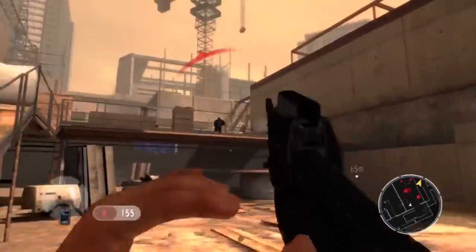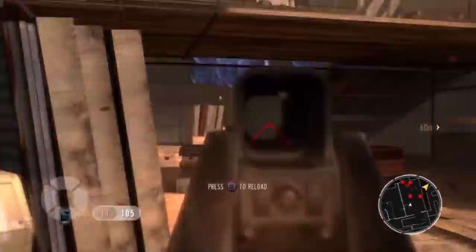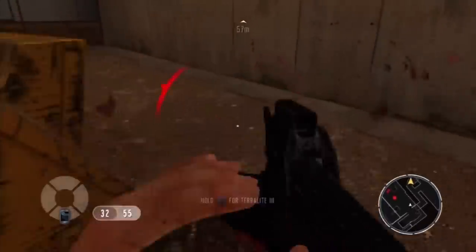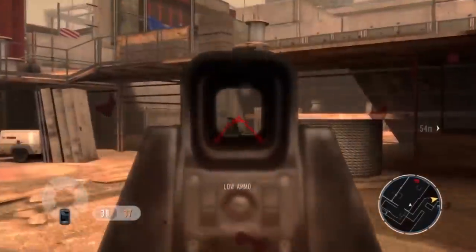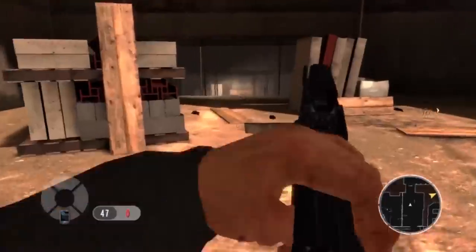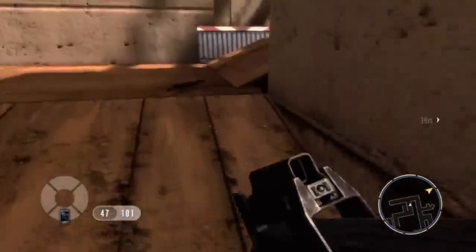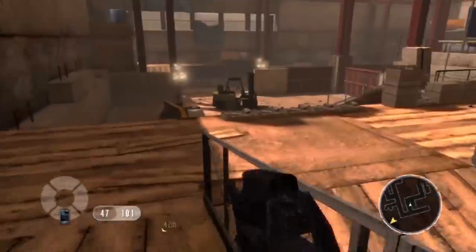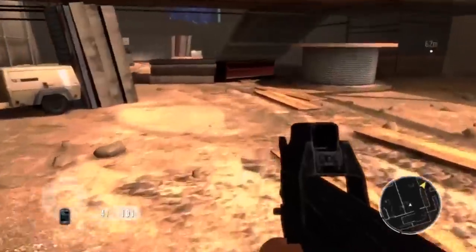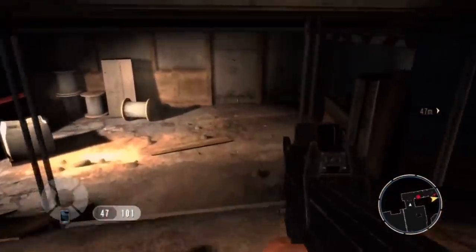There are two ways you can go: you can either go up where they are, where that guy's shooting at you, or you can go this way — they reach the same location. This is pretty much a firefight level; you're just going to be shooting crazily non-stop. I'm going to quickly do a search for BAR ammo. Some Terralight stuff will appear as well.